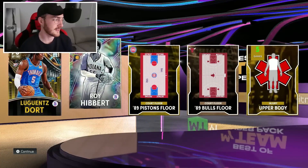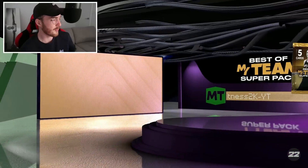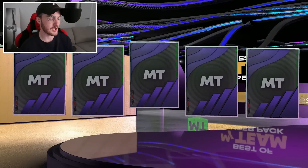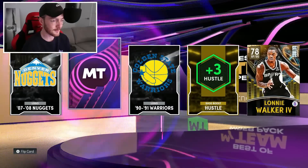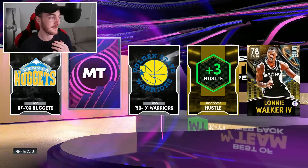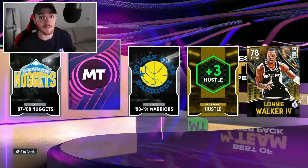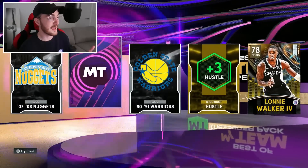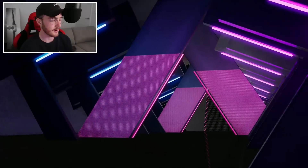We got Roy Hibbert - unfazed holographic Roy Hibbert. Put makeup on a pig, it's still a pig. Going to open up like four more of these. One dark matter - surely! Thank you 2K! We got Denver Nuggets, Golden State, a Spurs player. Maybe Curry invincible again - we've pulled him before. I'll take an end game Kawhi. I don't think he's in here but let's just flip it - just don't be a hero card.